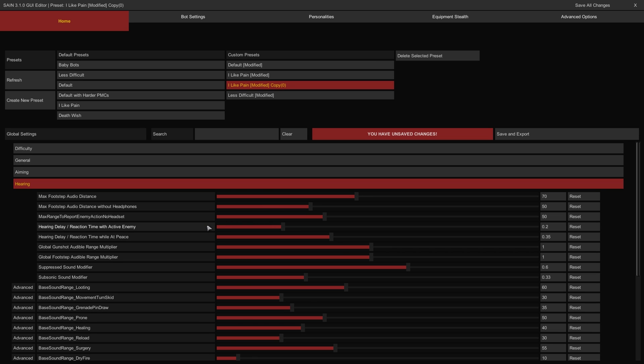The Hearing Delay Reaction Time with Active Enemy slider controls how quickly a bot can react to hearing enemy activity within their range — the higher the value, the longer the delay before they act. The Hearing Delay Reaction Time While at Peace controls how quickly a bot will react to hearing enemy activity when disengaged and removed from action — the lower the value, the shorter the delay before they act when hearing you if idle. The Global Gunshot Audible Range Multiplier controls how far away bots can hear gunfire — the higher the value, the farther away they can hear gunshots and begin reacting. The Global Footstep Audible Range Multiplier controls how far away bots can hear audible footsteps — the lower the value, the less capable they will be of hearing your footfalls from a distance.